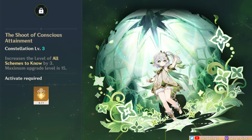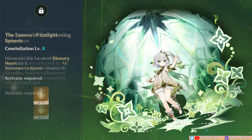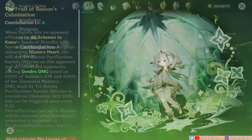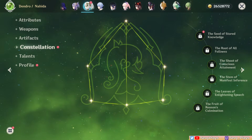C3 increases her skill talent by 3 levels. C4 gives an EM buffing mechanic depending on how many enemies are marked by her skill — just another damage increase. C5 increases her burst talent by 3 levels. C6 gives her an extra source of damage called Karmic Oblivion, triggered by activating her burst, marking enemies with her skill, and hitting enemies with normal or charged attacks — a source of huge Dendro damage that lets her front-load big damage and speedrun content. Again, Nahida is amazing at C0, and if ever, C2 is her best stopping point.